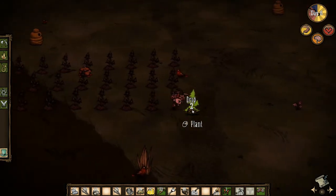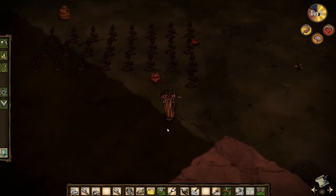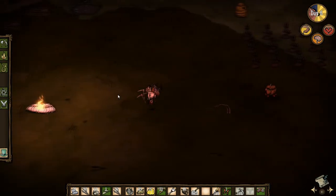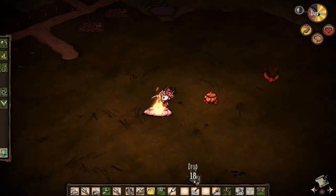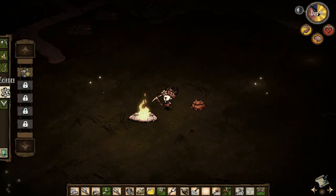You have to replant the forest. All right, we need to head back real quick — come on Chester, let's get back. So right here, here we are. We'll put a log on that fire, and we need to make a science machine.